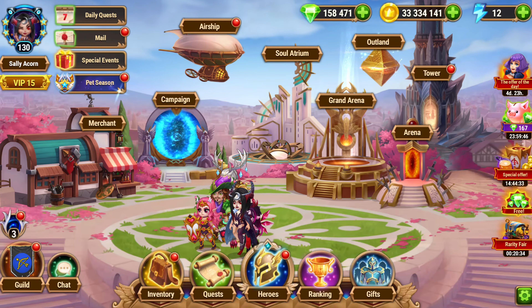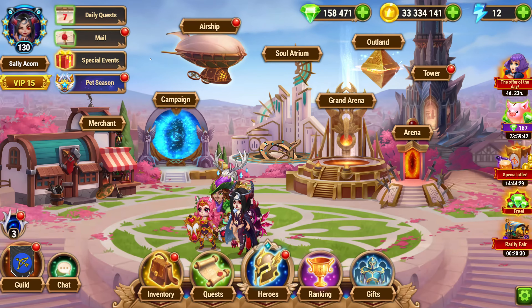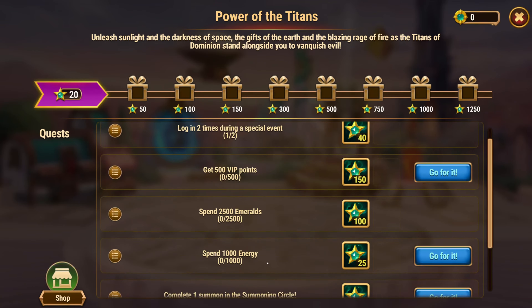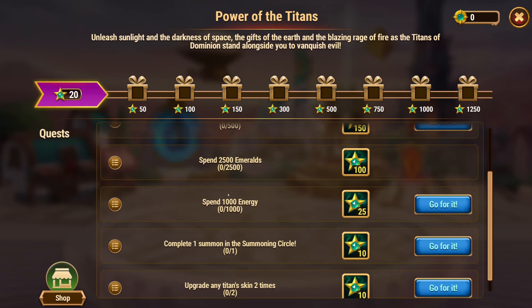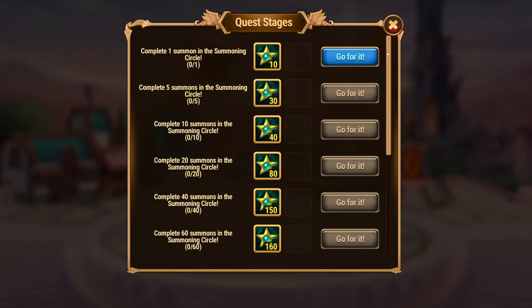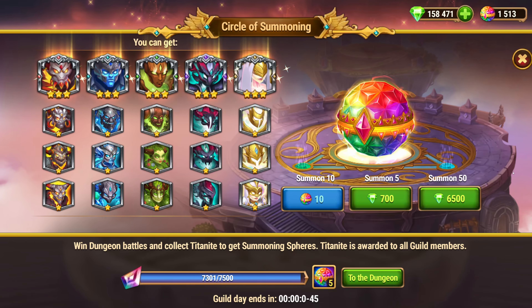The Power of the Tines event just launched literally a few seconds ago — unleash sunlight and darkness of space, the gifts of earth and blazing rage of fire as the Tines of Dominion stand alongside you. This is a completely new Tine event we haven't seen this particular one before. It's like a reorganization of the old ones, but 200 summons in the summoning circle should be pretty easy, and that's quite a lot of points since I do have a lot of these spheres around.